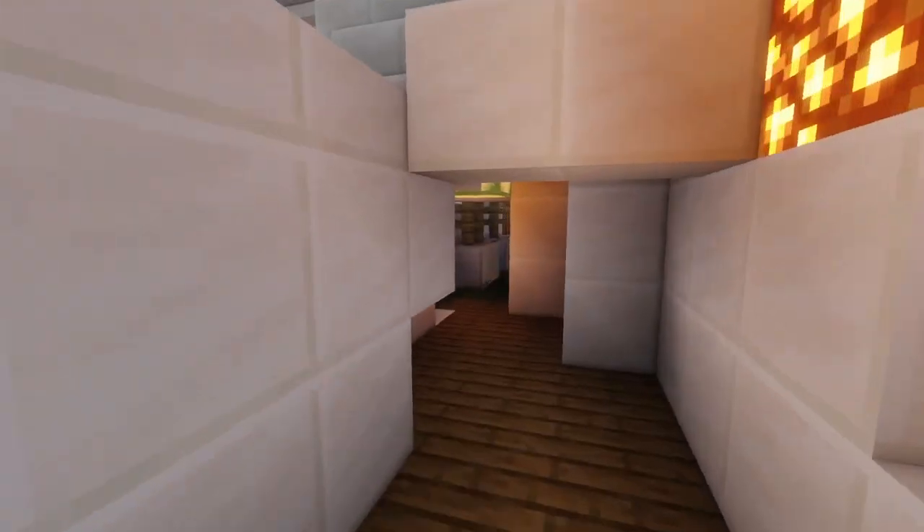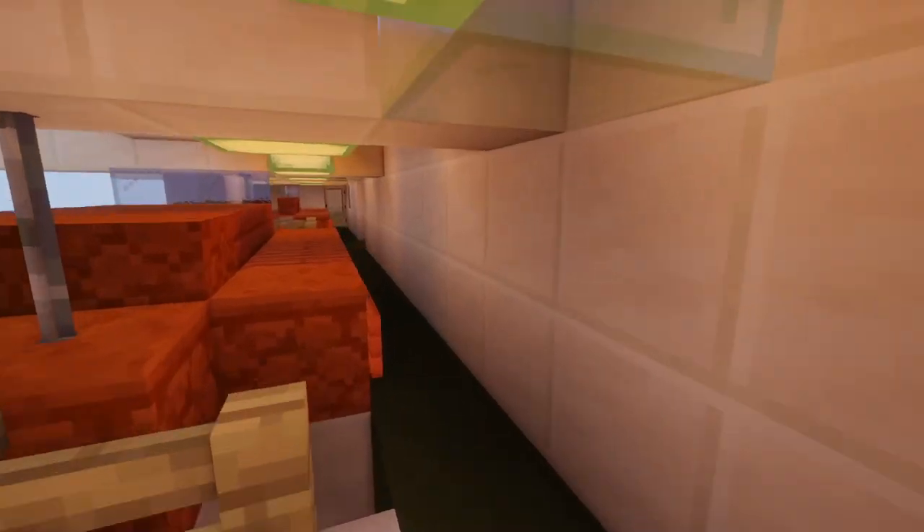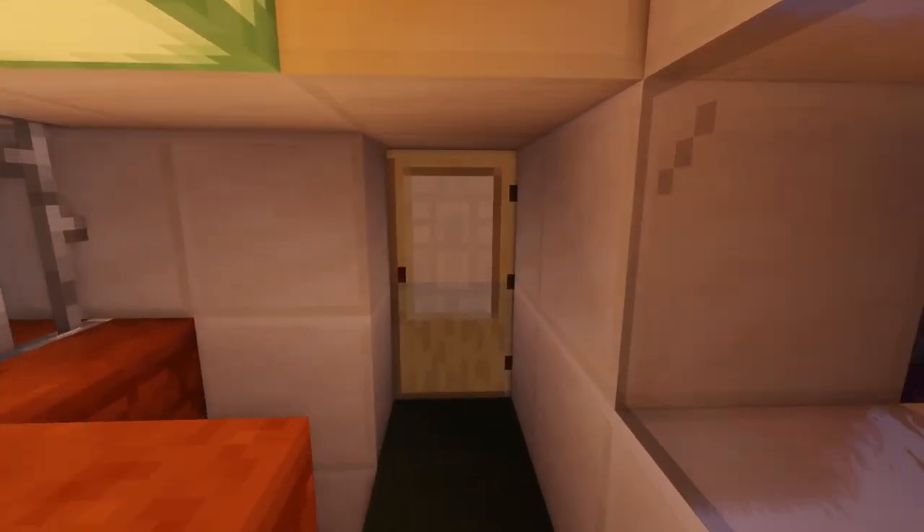Let's walk a bit towards what is supposed to be one of the muster stations, where we have some inflatable rafts and of course some lifeboats, which actually have interiors by the way. Now let's enter inside.